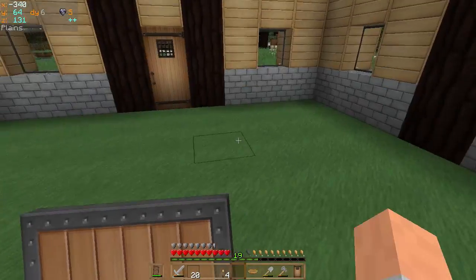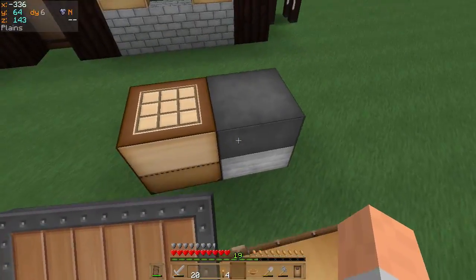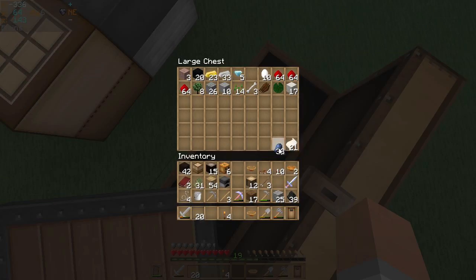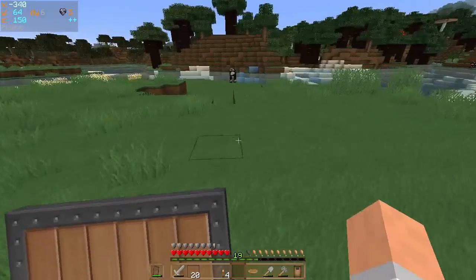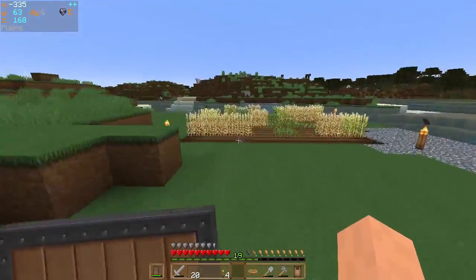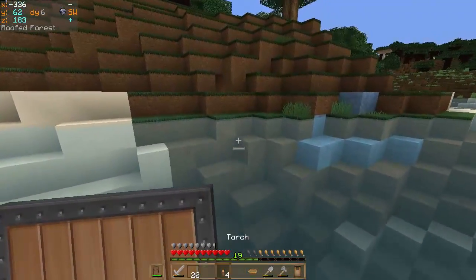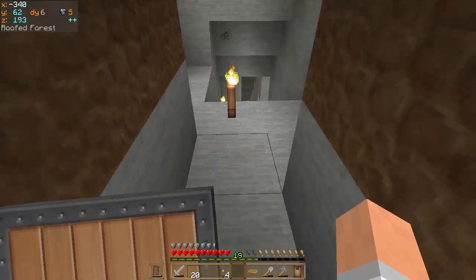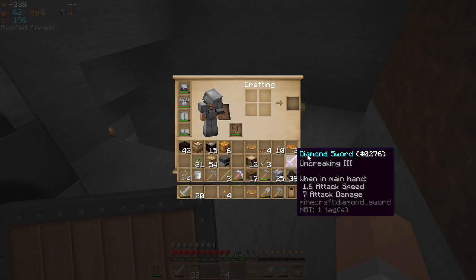Oh, I could have gotten a fortune. Well, whatever — I don't need fortune. I do need to go down and dig some more stuff and see what I can find. I think I'll go back underground and see if I can get some more levels — maybe get 22 levels and get that efficiency three. That would be nice.